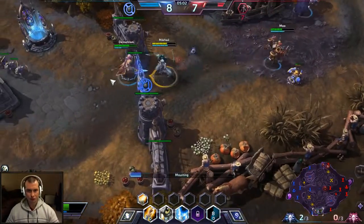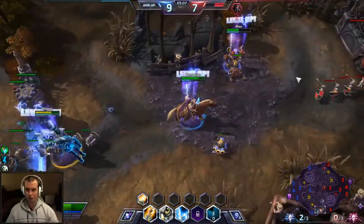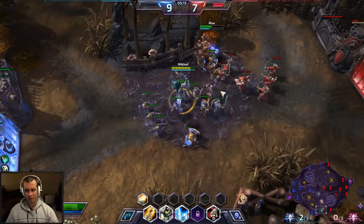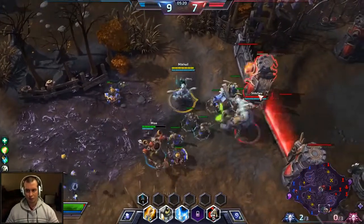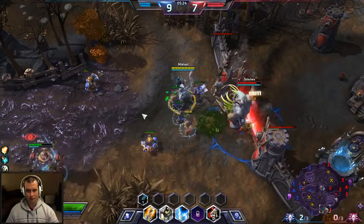Generally speaking with Tyrande — and this is true for most heroes unless they're actual laning specialists like Zagara, Azmodan, or Sergeant Hammer — you really don't want to lane unless you absolutely have to. You're better off supporting; that's kind of your job. But with my Searing Arrows I can do some decent damage. Just got to watch out for Stitches.